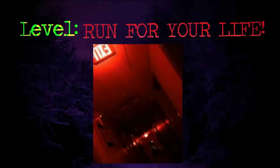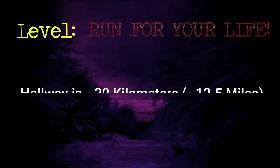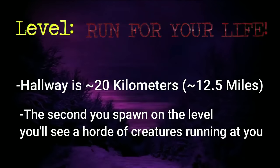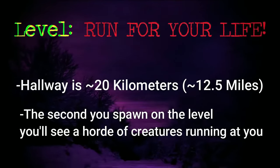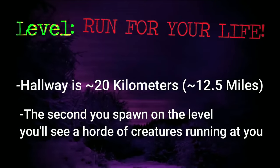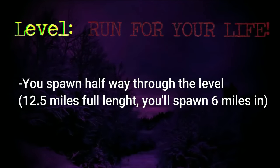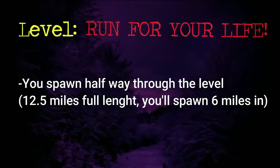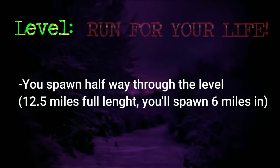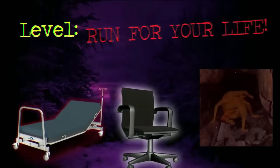Every 10 meters there are huge glowing exit signs that are flashing. The entire length of the hallway is around 20 kilometers, or 12 and a half miles long. The second you spawn in this level, you'll see a horde of hostile entities right behind you running at you full speed. Everyone spawns exactly halfway in the middle of this level, so you spawn 6 miles in. In order to live, you have to outrun that army of creatures for 6 miles to the end, running at full speed while avoiding obstacles like hospital beds, chairs, and clumps just in your way.